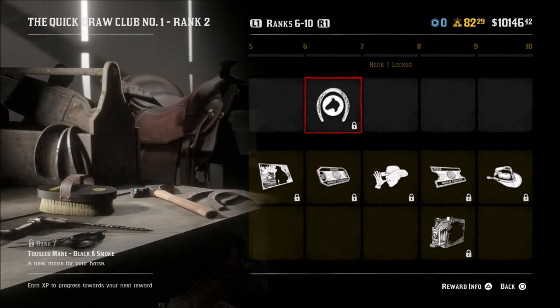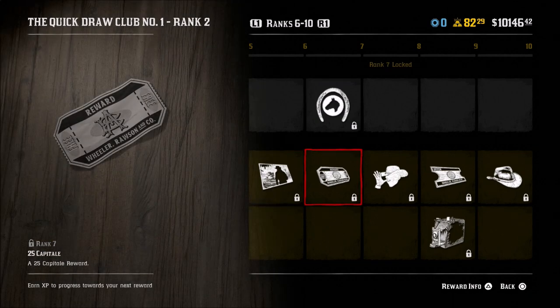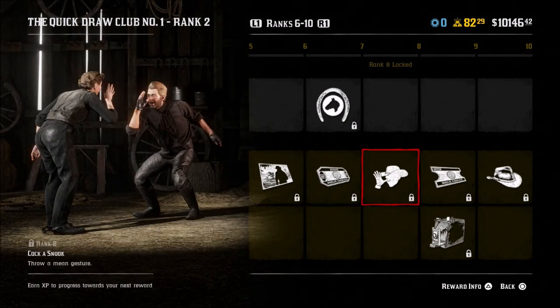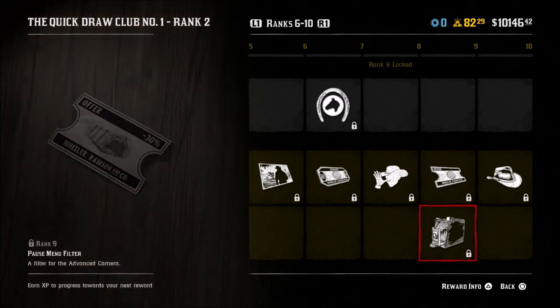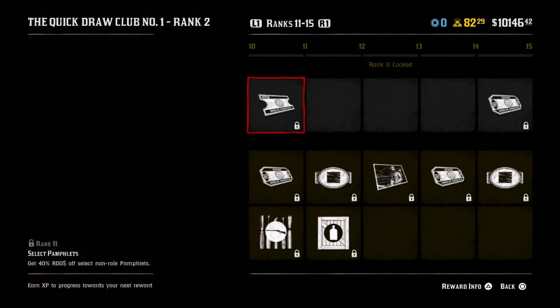Going over to the next section, levels five to ten - the free thing you're going to get is a black smoke mane for your horse, and the Blossom background. If you're paying for the pass itself: 25 capital, the Cock and Snook emote, the Wilderness Camp upgrade or 30% off the Naturalist Wilderness Camp if you haven't purchased it yet - something nice for new players. Also the pause menu filter and a new hat that has raccoon skin hanging off the back, which is kind of neat looking.